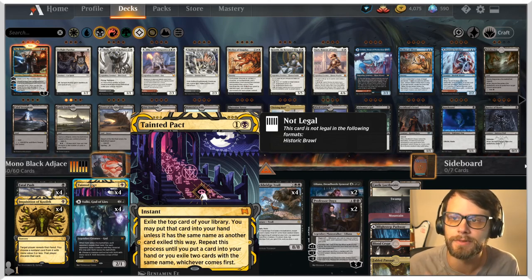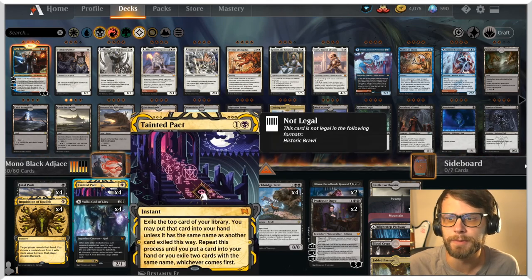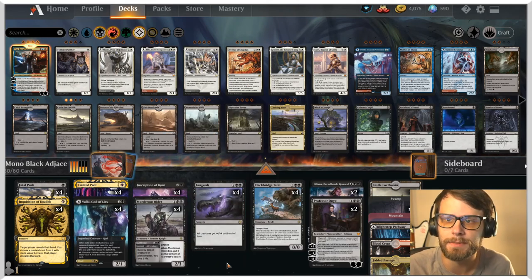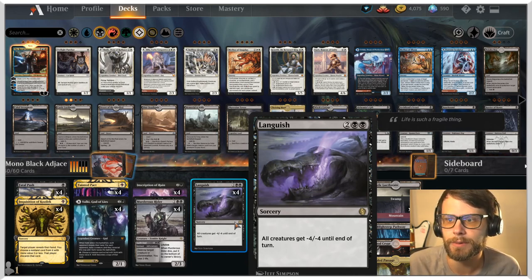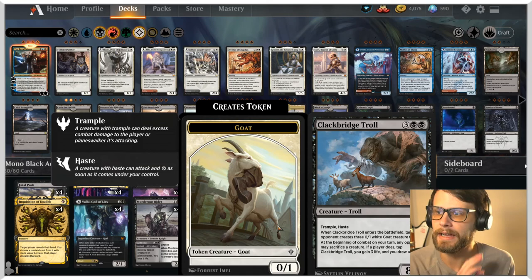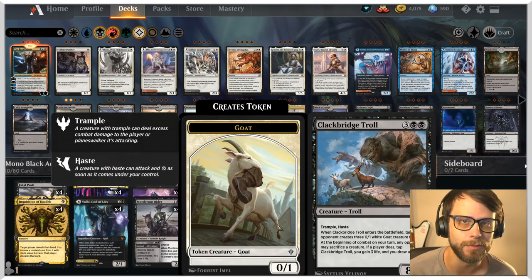I've found that hitting duplicates doesn't happen very often unless you pull something like a Swamp. If you do hit a land, it's probably better to just take it. Most often we're honestly looking for a land or a Languish. Languish is the sweeper in this list — minus four, minus four to everything. There's a very good reason we have Languish specifically, and that's for Clackbridge Troll, which is a mid-range threat: five mana for an 8/8 Trample Haste. When it enters the battlefield, the opponent creates three 0/1 white goat tokens.